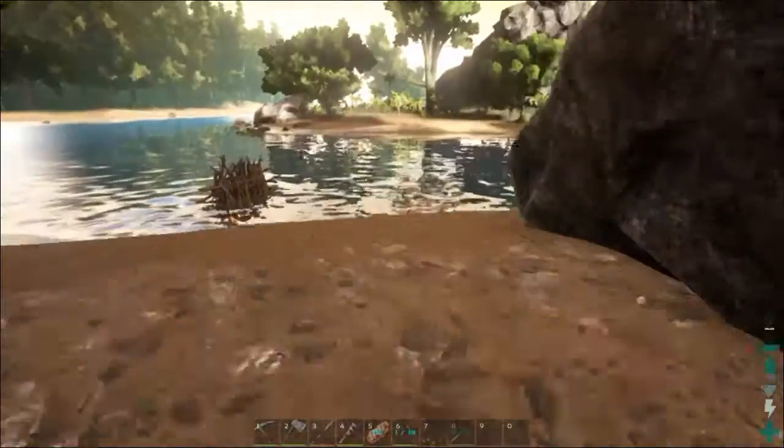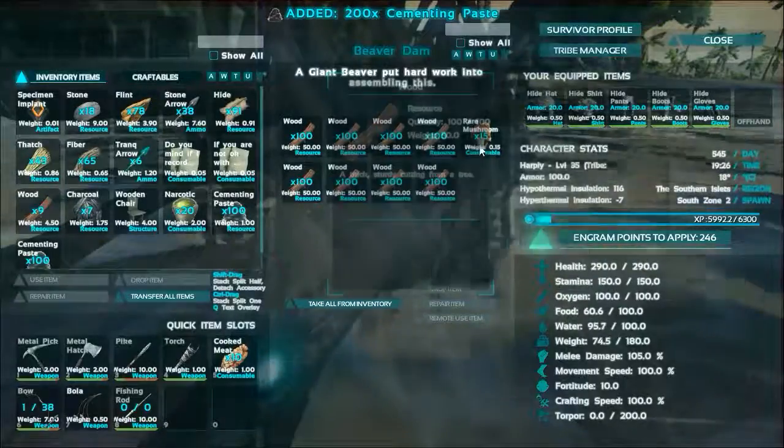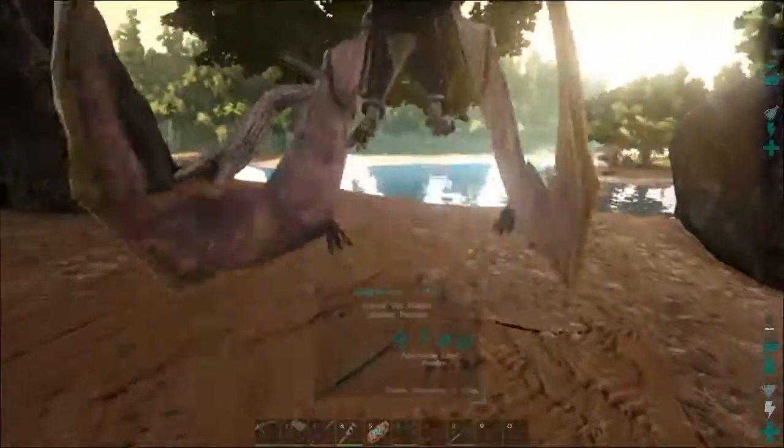Before I take off I'm going to steal some stuff from this beaver. They only have cementing paste and mushrooms. Like all that wood would be really good if you have high amounts of weight, but I don't.